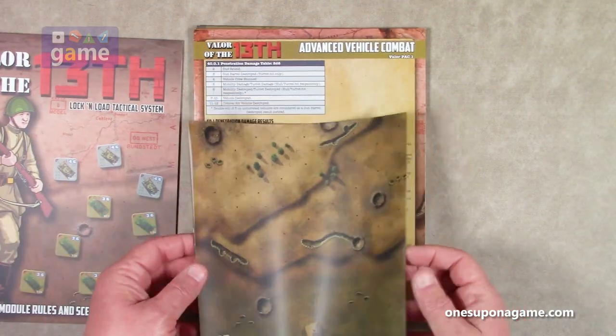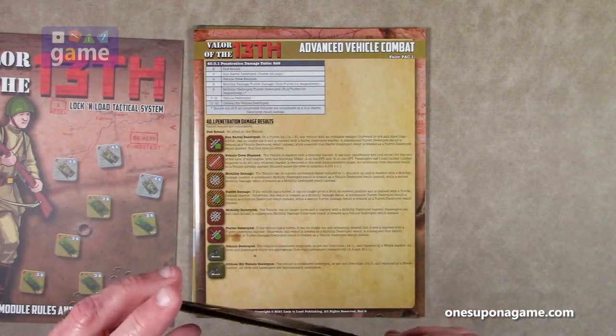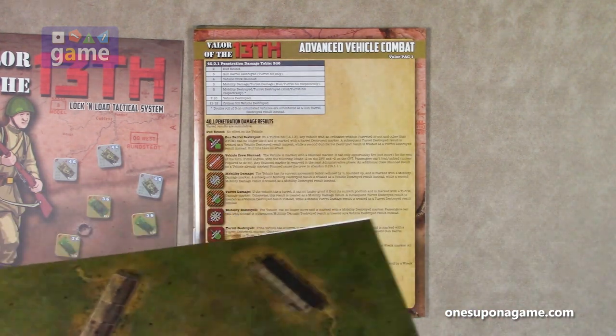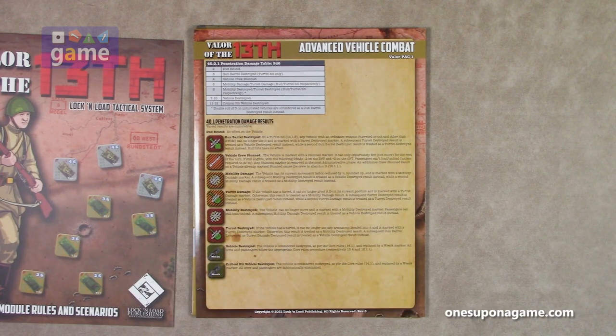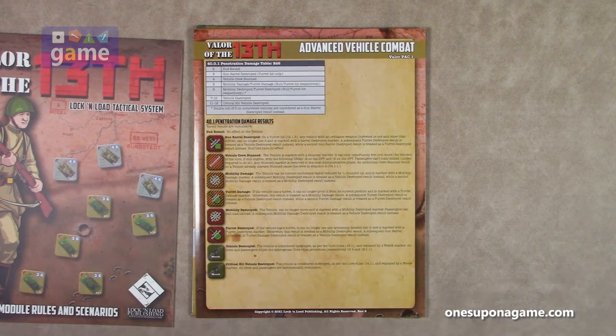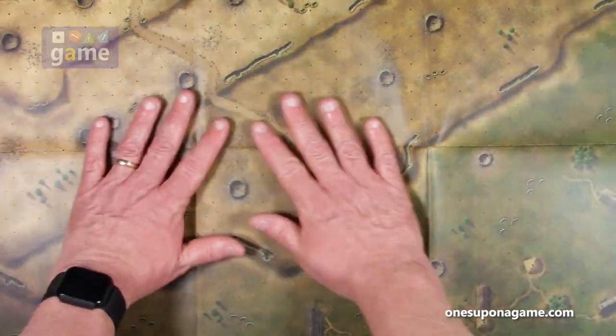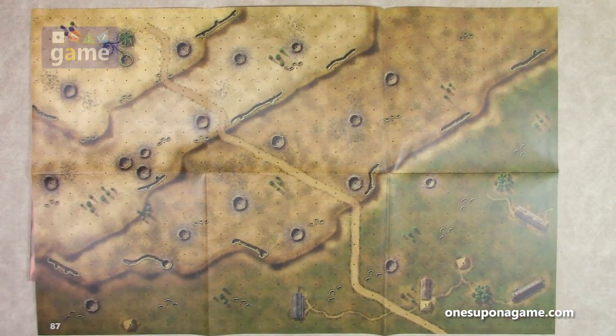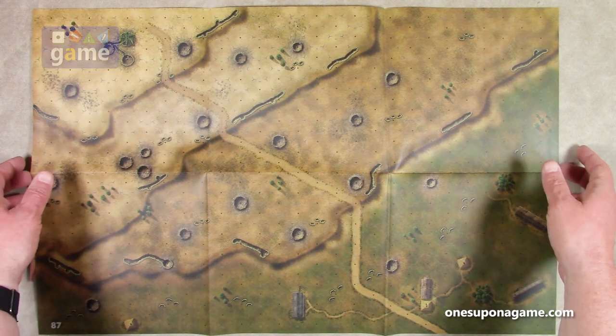This expansion includes a large unfold-out paper map instead of the smaller geomorphic maps. This is essentially a six-panel map. You can see a lot of craters — it's a pretty desolate battlefield. It is single-sided.